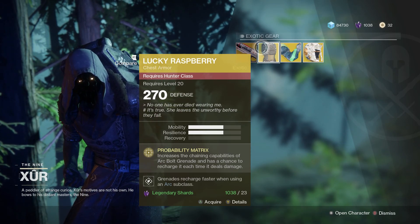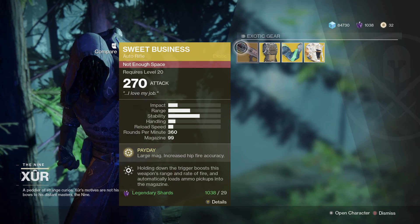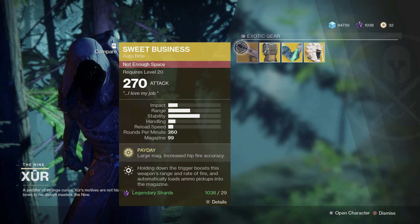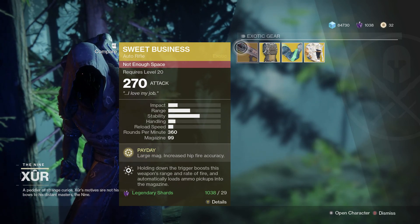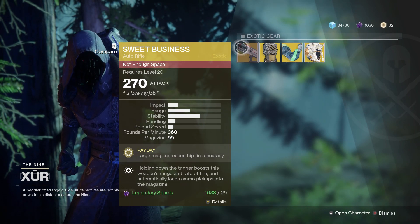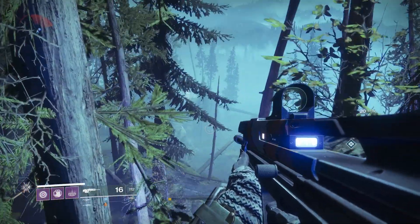For the Sweet Business, its perk Payday gives it a large magazine, increased hip fire, and while holding down the trigger, it speeds up and gets faster and faster. It's a pretty effective weapon, especially in PvP — a lot of people actually shoot before they even come around the corner just to wind it up real quick. That's it for all the stuff Xur has this week, guys. If you like what you see, please like, subscribe, comment below, and we'll see you in the next video. Thanks!